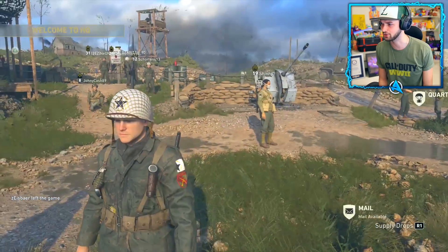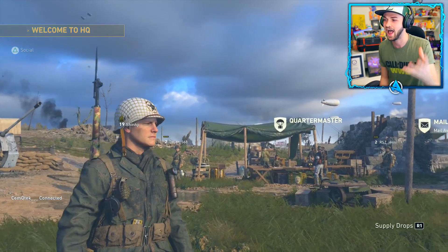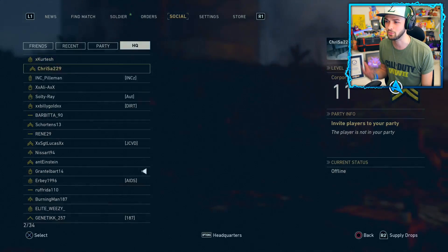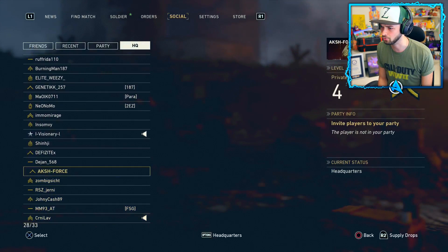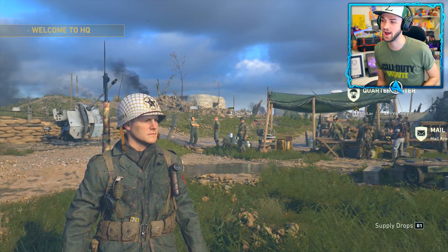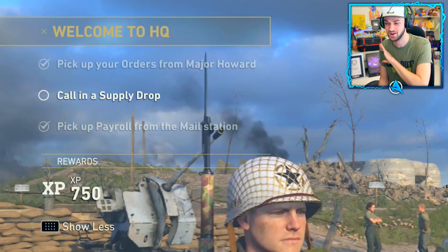The cool thing is you can call in the supply drops in this headquarters social space - everyone around you can watch you. You'll probably see loads of people doing it as you spend time in here. There are so many people in this headquarters space right now. That guy has been really grinding it. I've actually never opened a supply drop yet - as you can see from the 'welcome to headquarters' prompt in the top left, I still haven't done the tick to call in your first supply drop. It's gonna be a load of fun.